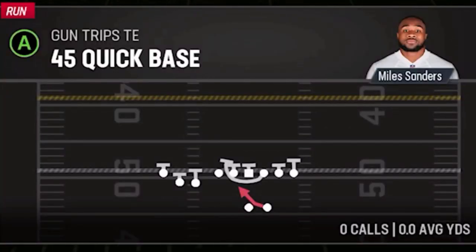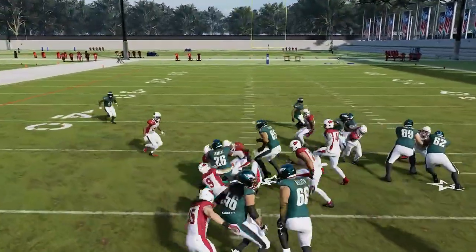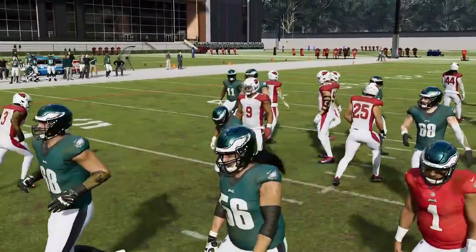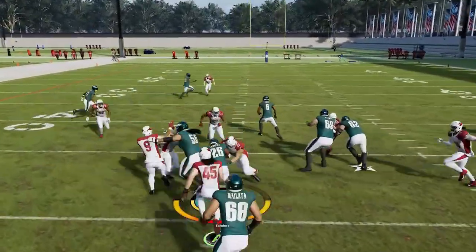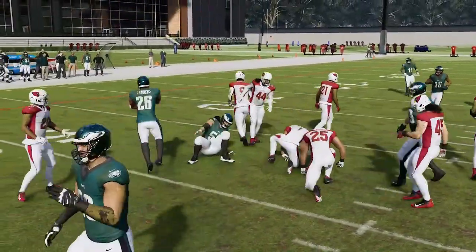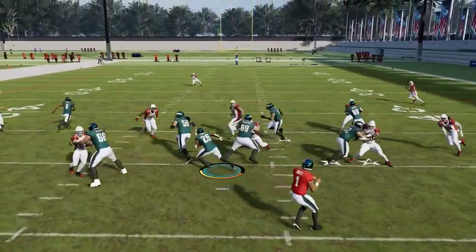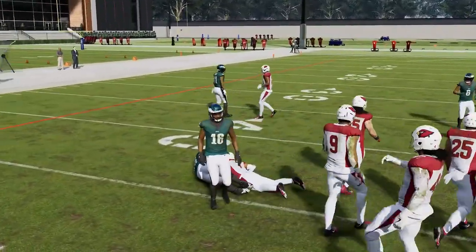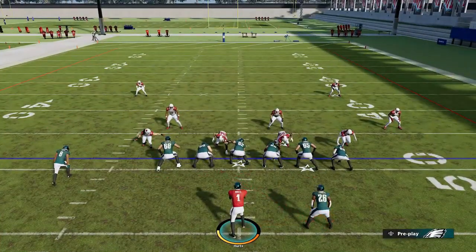Next up, we've got the 45 Quick Base again — another good inside run. This one is a little bit wider in direction, looping to the opposite way compared to the counter run. You're going to follow your pulling guard. This isn't my favorite run, but there are a lot of pro players that do like the quick base plays. If this guy pulls and gets on that linebacker, you have opportunities. It's more of a wide looping run to the left, which complements the overall formation.